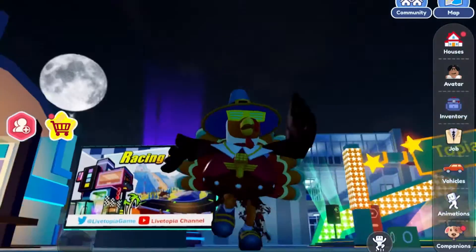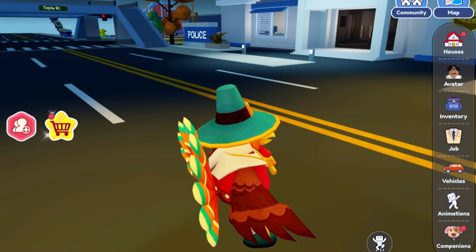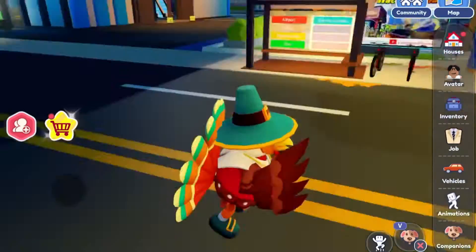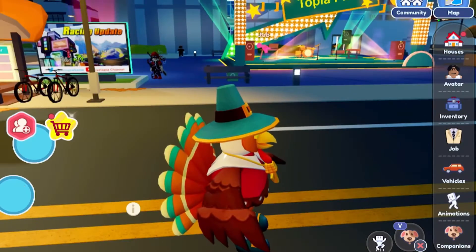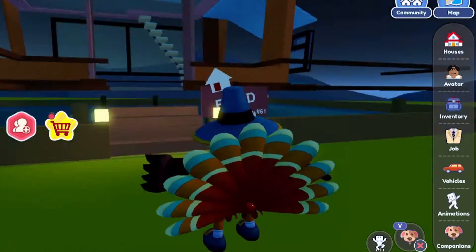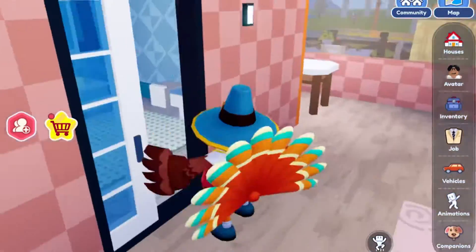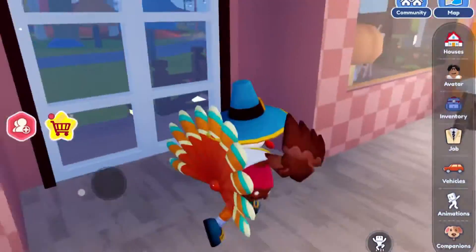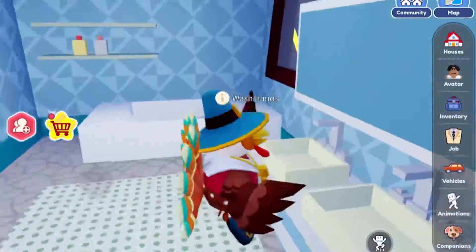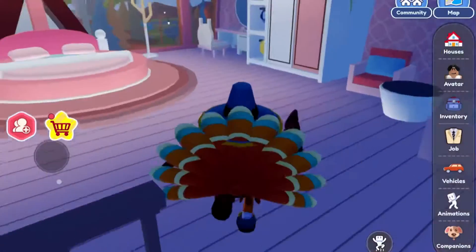Hey guys, welcome back to another Roblox video. Today I'm just a turkey in Liftopia. I'm gonna go over basically everything. The first thing is a turkey pet, which is gonna be featured during the video. We're gonna immediately go into the first house right now and load it in. I just took the pet turkey off, so I'm gonna walk around and look through Liftopia secrets as fast as I can.